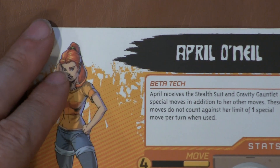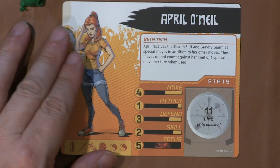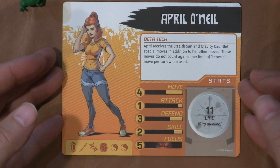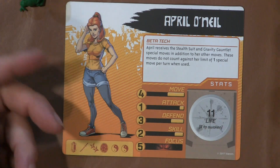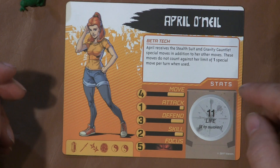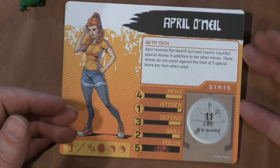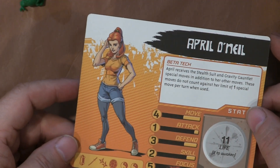Her character card: she gets Stealth Suit and Bait Attack. She moves 4 — she's faster than the turtles, which makes sense, she's really tall and has long legs. She only has 1 attack, 3 defend, 5 focus, 11 life, and 2 awaken.